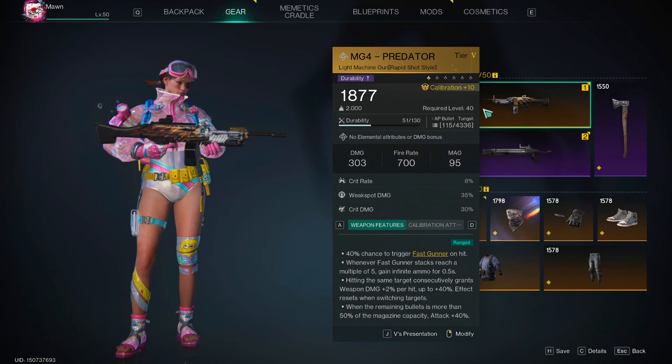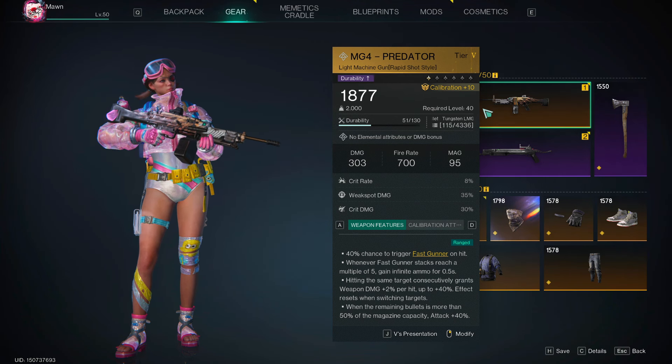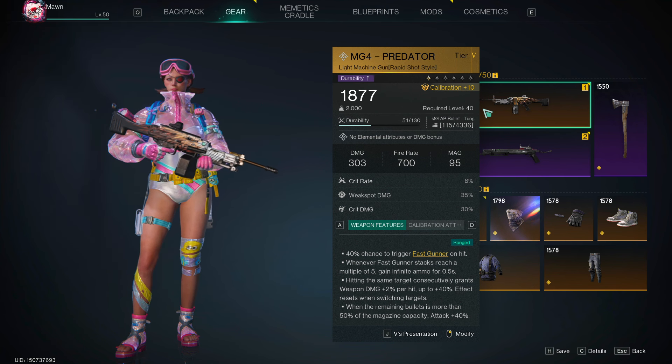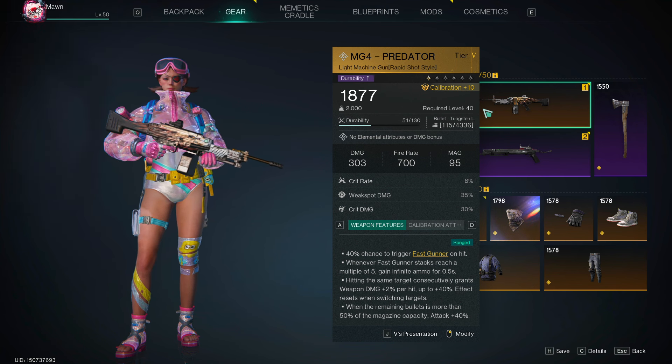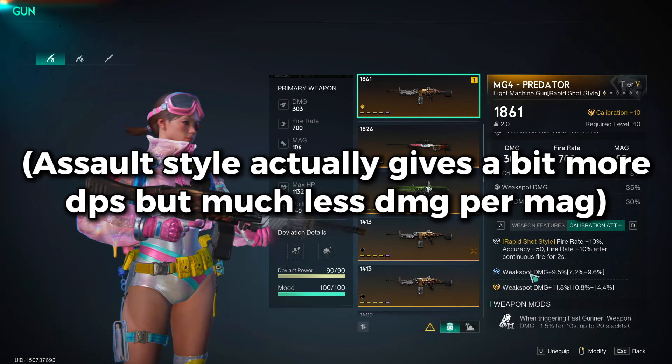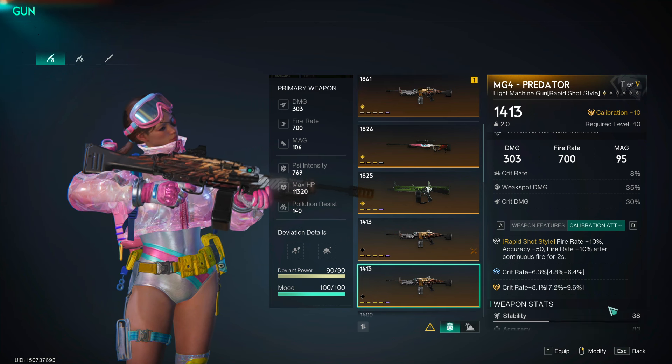Weapon damage bonus: hitting the same target consecutively grants weapon damage +2% per hit, up to 40%. The effect resets when switching targets, and this buff is also lost when you swap the gun out. Moving on to the gun's calibration, you'd want to run rapid shot style as your main effect to gain the most amount of DPS.